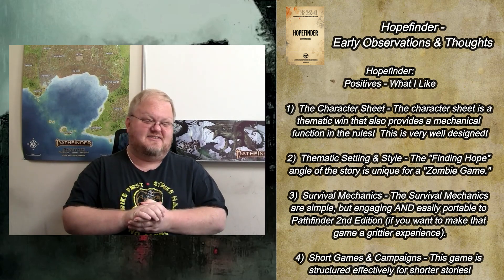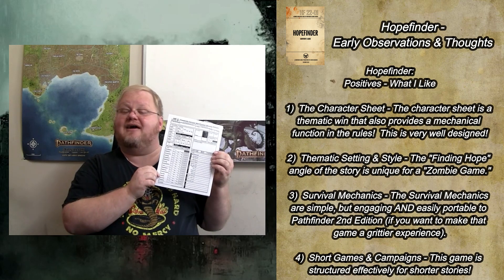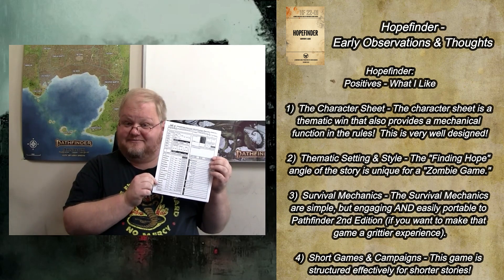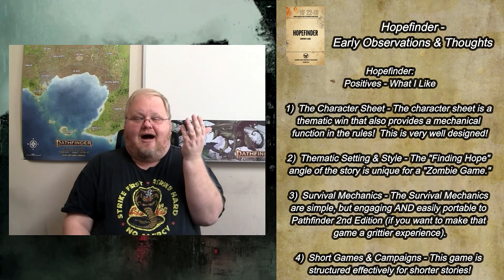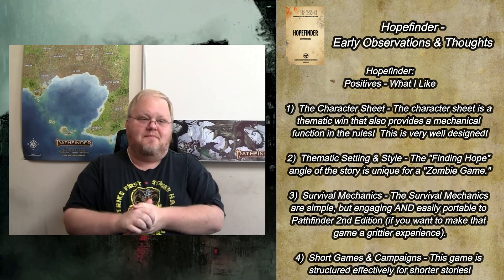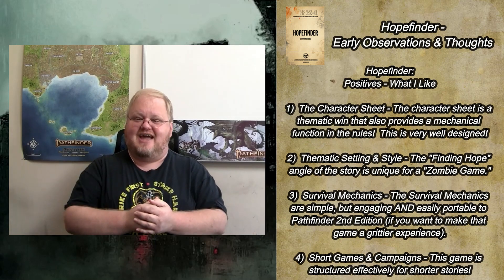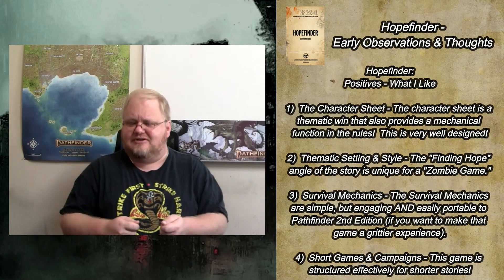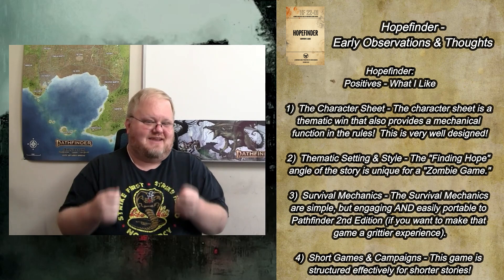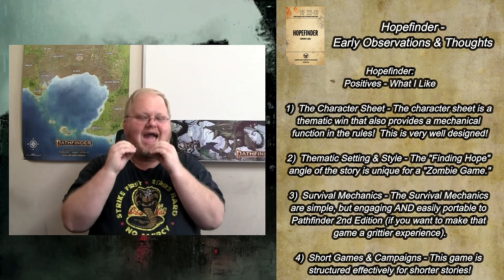Let's begin with some of the positives, and I'm going to start with something that really caught me off guard: the HopeFinder Survivor Identification Record — aka your character sheet. I'm just going to come out and say it: I think this is the best character sheet I have ever seen in a TTRPG. It is presented as an identification record — you are a survivor at a compound, and this is a form that you're filling out so they have a record of who you are and where you're from. It presents itself as official documentation of your character, and the flavor here is so on point.